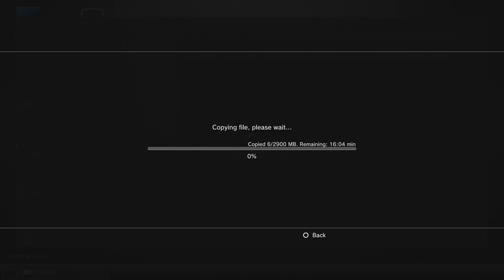Hit Circle and then paste over the game. With the FTP method, you'd do the same thing — type in your PS3's IP address, navigate to dev_hdd0, then PS2 ISO, and dump the file in there. I'm going to pause the video here and let the copy finish. Once it's done, I'll boot up the game and show you that our save file works.